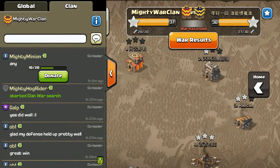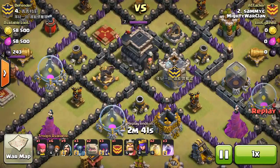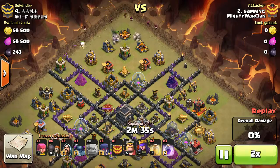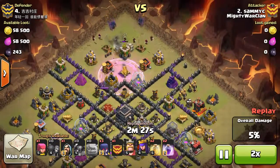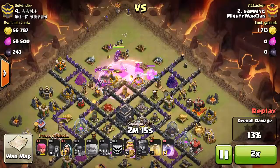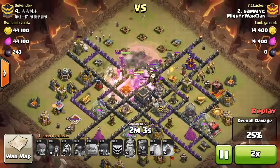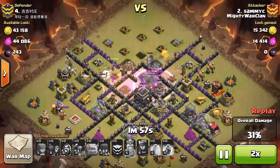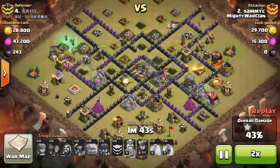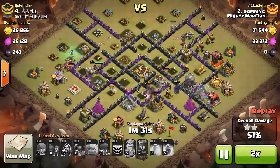Let's watch some attacks. First up we have Sammy, going in from the top. Good Gulling deployment, good Rage and Warbreakers — unlucky that the Warbreakers went off target. That's quite hard to aim but the base is designed that way anyway. Good angle of the Witches, good spell placement. That's a Town Hall down. There's Max Peckers doing work in the centre, taking a lot of damage but dealing a lot of damage. There's the two star.